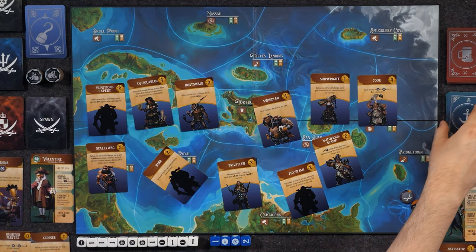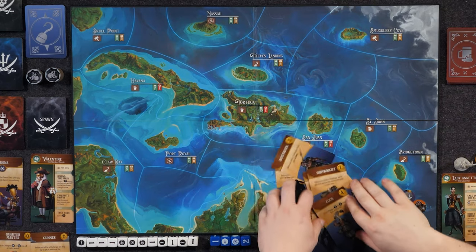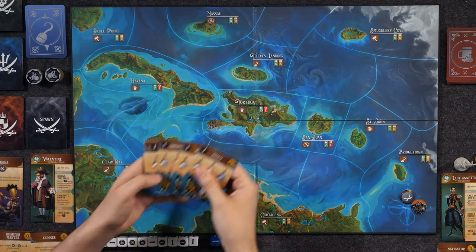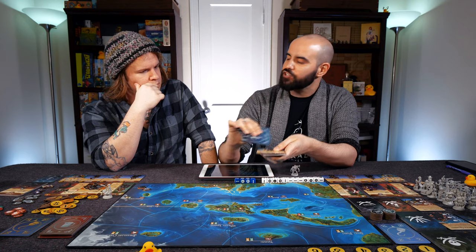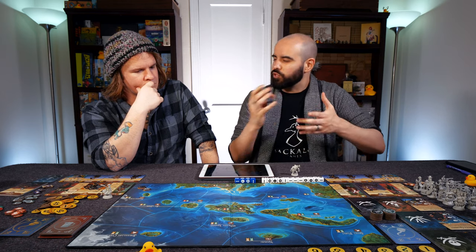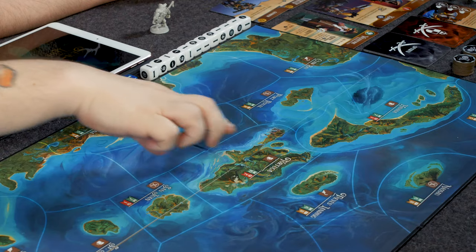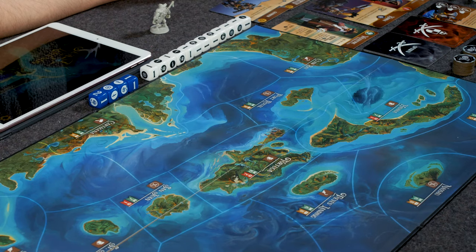Finally, we have our ships. There are two classes: class two and class three ships, not including the base ship you start with. Those ships give you notoriety and let you customize the type of actions and things you want to maximize during your game. They're quintessential for expanding and moving more quickly across the board. Covering the iconography on the board: we have taverns, a carpenter to upgrade your ship, recruiting stations to gain crew, and the X marking hideouts.